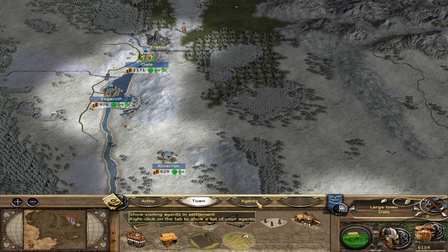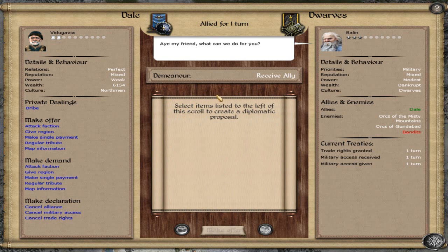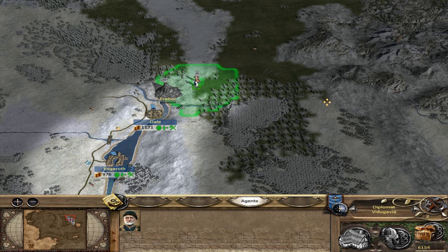Let's see my agents - hey, diplomat, get up there and talk to Balin. Balin, what can we do for you? Oh - we're already allies! Well, that's excellent. Augusta doesn't need to do anything actually.